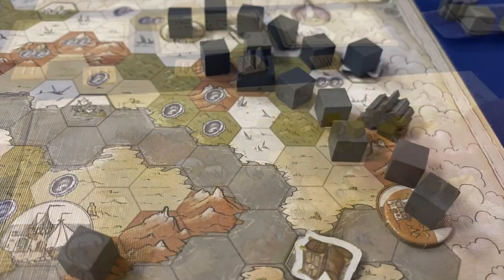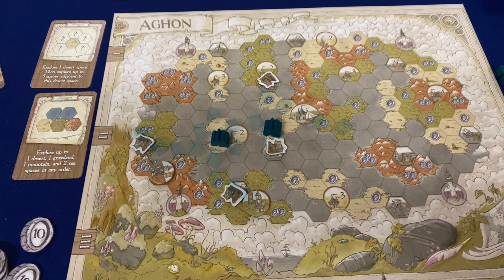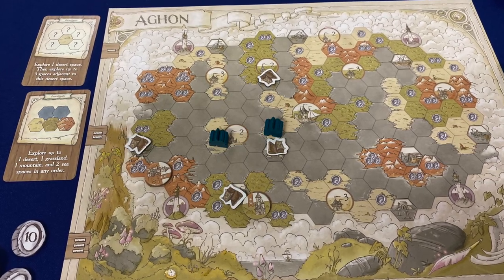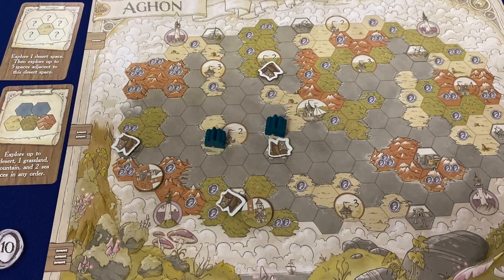This is helpful because eras go quick, having only one of each type of exploration card in the deck. At the end of each era, all of the explorer cubes are washed away and you must start again from the capital or any now-lingering villages you've managed to discover.